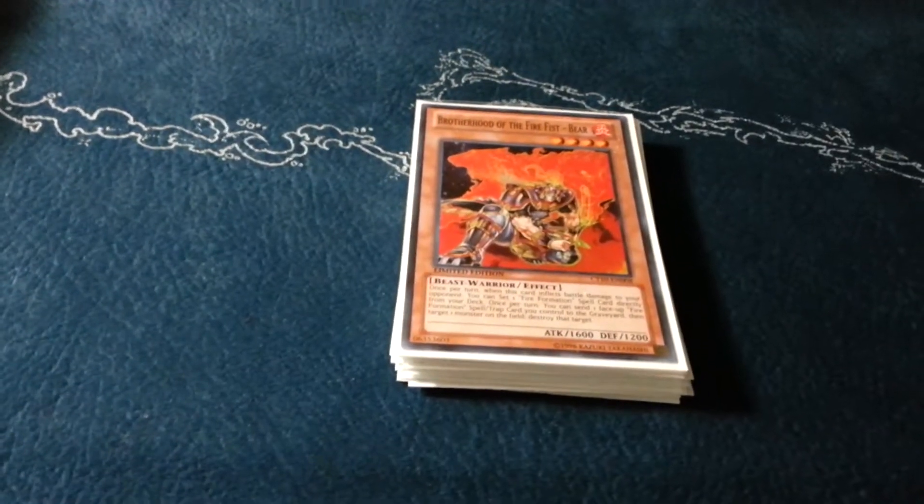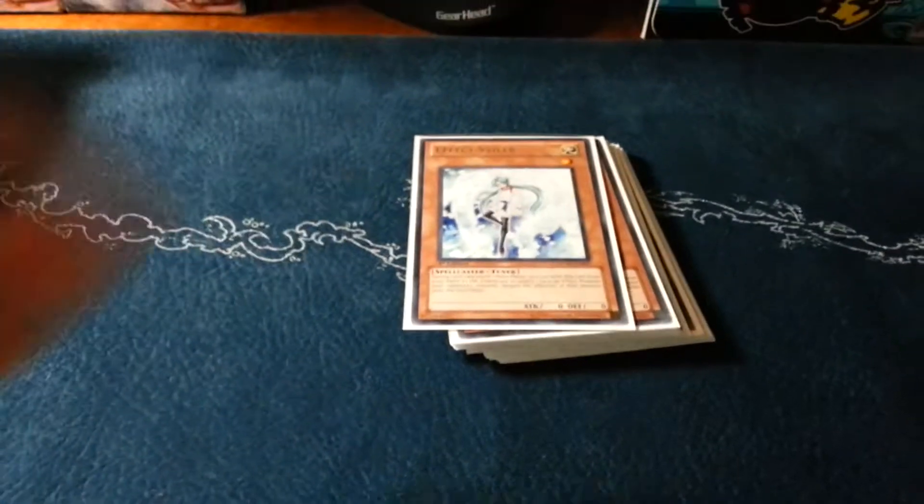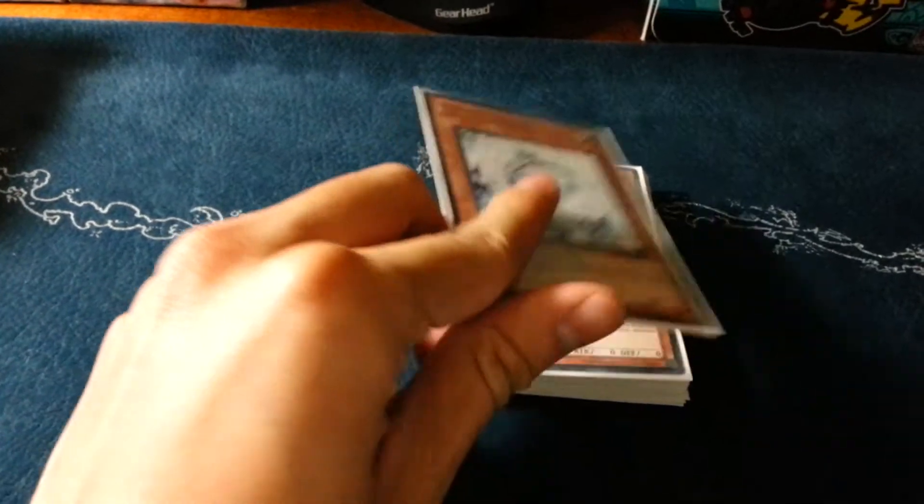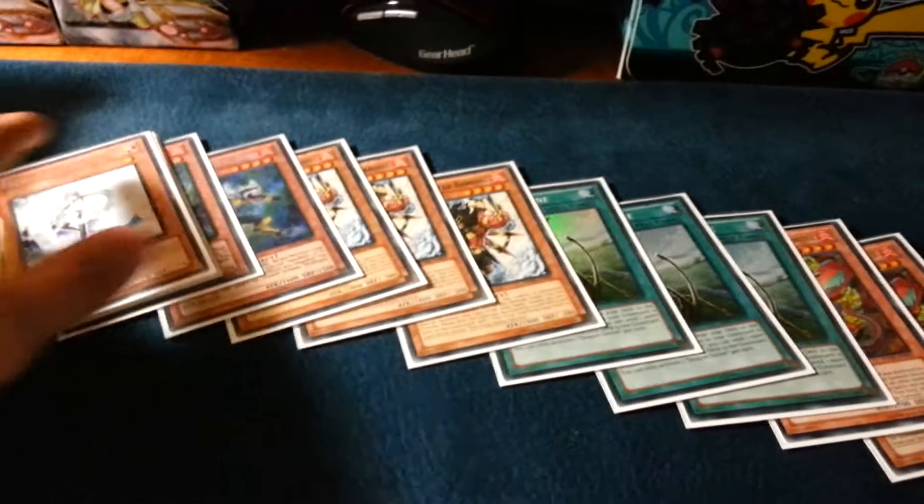Triple Bear, because it searches for the three Tankies. And my last two cards are Effect Veiler, because I need ways to stop certain cards. This really helps against the Evil Swarm matchup — you just hit the rabbit with Effect Veiler and they get really sad. That's it for monsters.